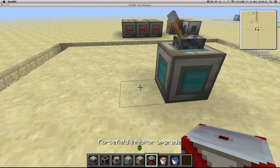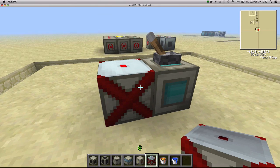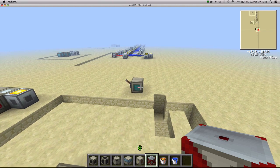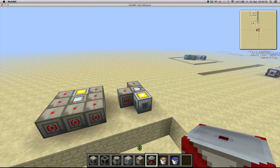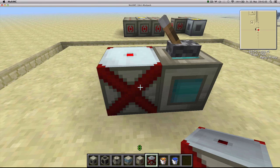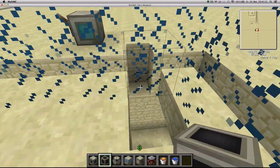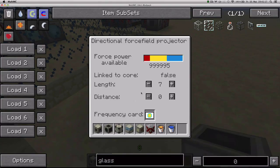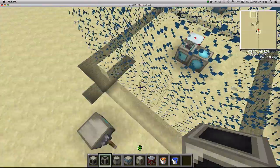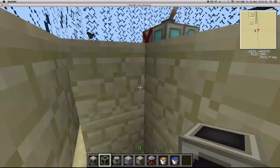Next we've got the inhibitor upgrade, crafted with a machine block and 4 advanced alloys. Basically, if there is another projector being fed from another core, it won't be able to generate a force field if it's going to interfere with the force field that has the inhibitor. And there you have it — that's what the inhibitor upgrade does.